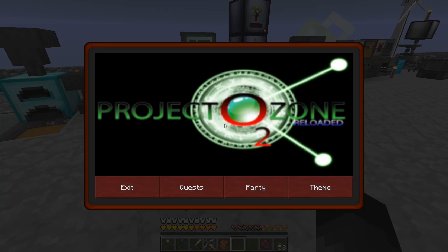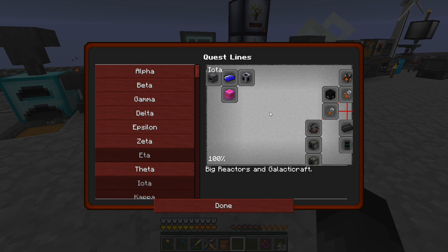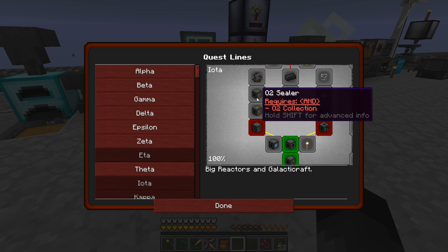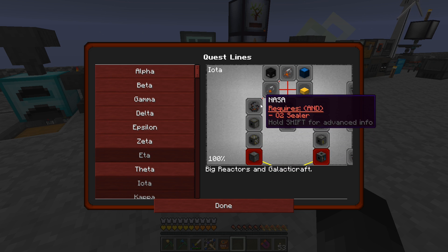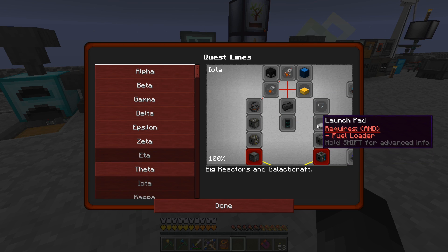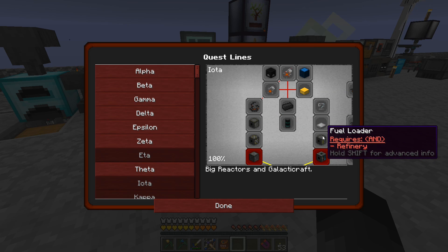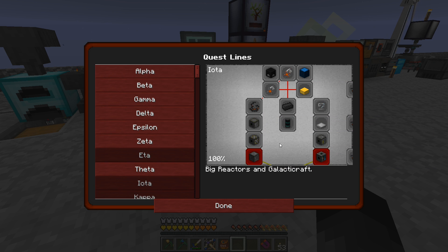So electric compressor — I don't think we have to use that right now. Let's take a look. We need a detector, O2 collection, O2 sealer, NASA workbench. So we want to work up this tree here so we can build our rocket. But this tree over here has the fuel loader and the launch pad, so we have to go up both of these trees before we can really do anything.